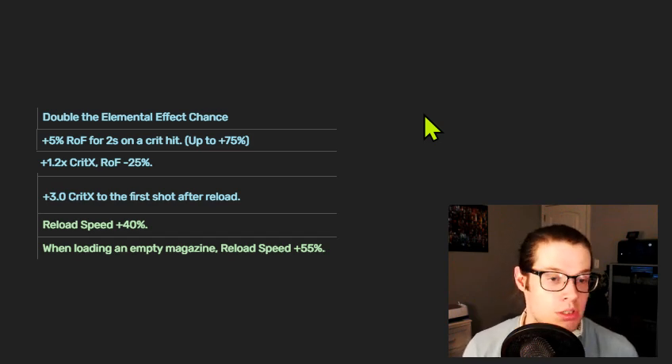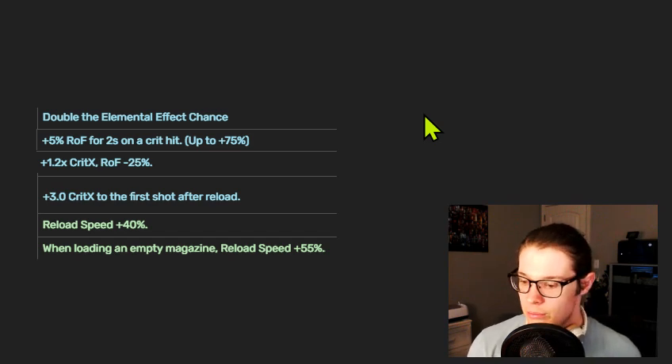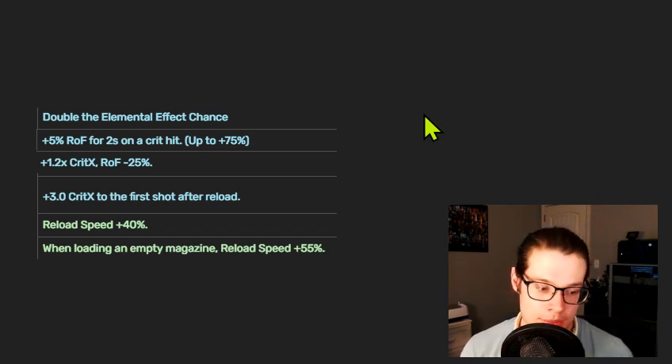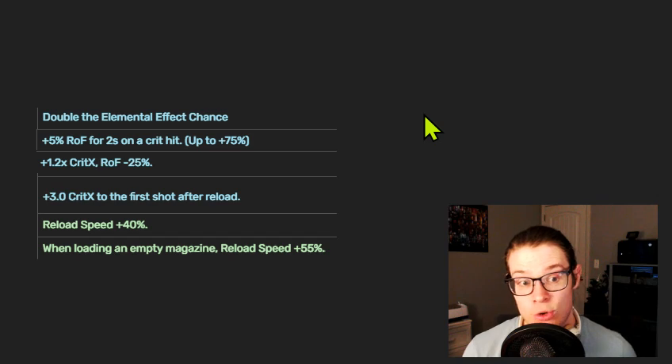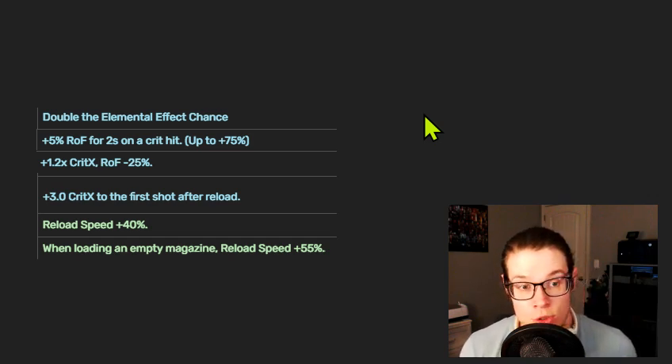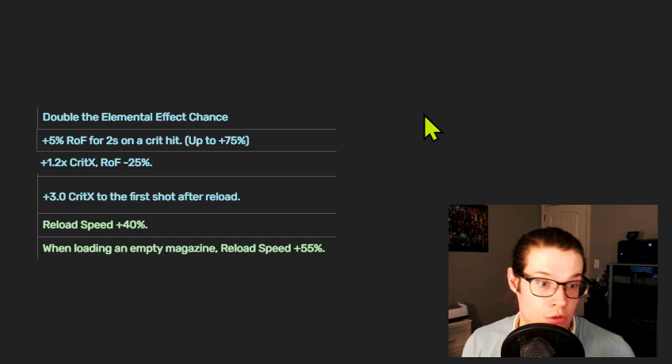Before moving on, Geminis are kind of across the board. You can do elemental Gemini-ing on shotguns with some success. In general, crit X is one of the best Geminis you can do because of their low innate crit X — going from a 2x crit to a 5x crit is a massive increase in crit damage. But going from a 4x to an 8x only doubles it. So the lower your innate crit X, the better a crit X Gemini is, and that's definitely true for shotguns.